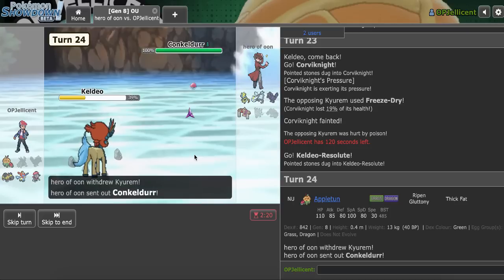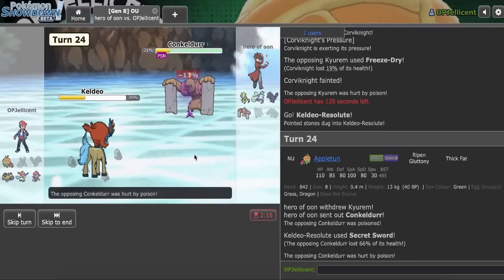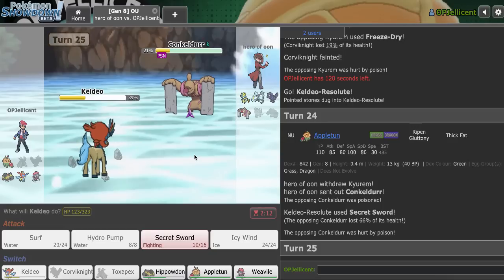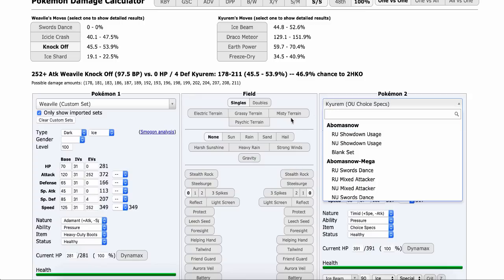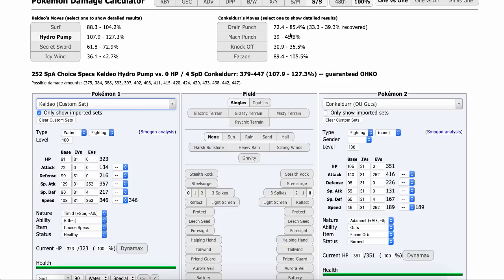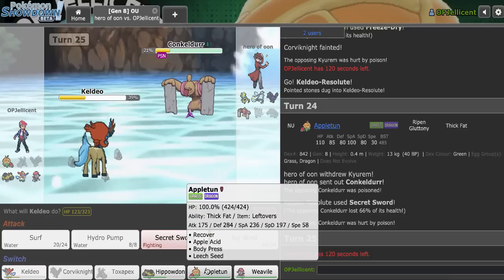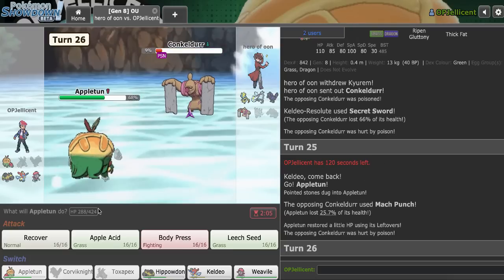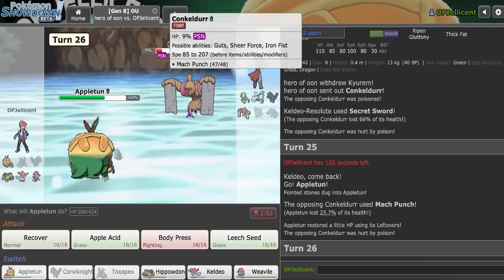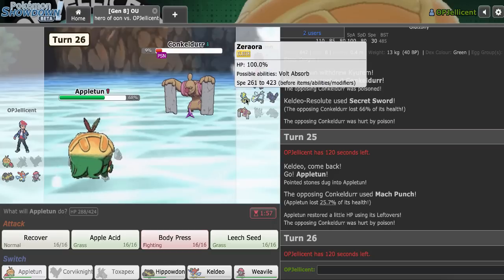Appletun might actually save me - they go hard Conkeldurr. I definitely live Mach Punch. The question is, do I stay in to take it or not? I think I do. Conkeldurr against Keldeo does a lot. If it's doing that much, I think I go Appletun here. Mach Punch doesn't hurt, but they can knock me out with Facade, which is unfortunate. I think I keep Hippo just in case it saves me against that Zeraora later.